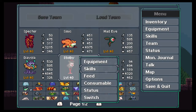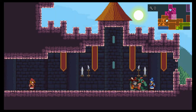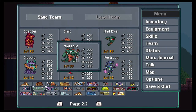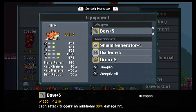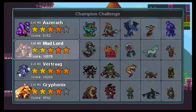The only other thing we really need to show you is the equipment we use. We'll show the equipment for Specter, Simic, and Mad Eye — those are the three we're going to use to beat Mad Lord. And we do have Mad Lord — there it is, that's proof. You can tell equipment is good by seeing green things; red things are bad. It's got plus-five basically at the end, implying it's the highest level one.